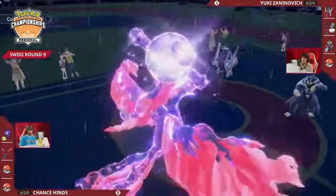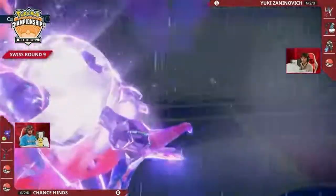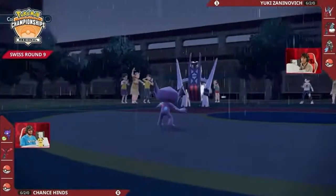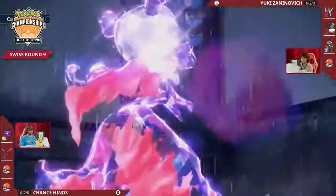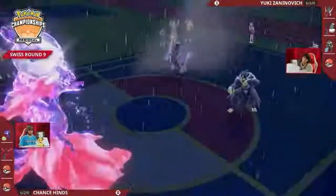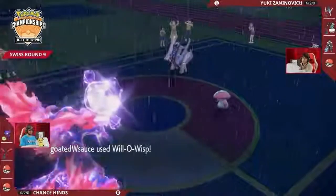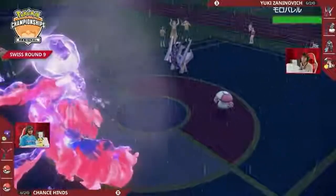The Thundurus is in the back and will come out at some point to Thunder Wave Moltres or go for Eerie Impulse. Right now it's Urshifu that's the problem — fastest thing on the field, boosted by Rain Dance. You can't put up a Reflect to stop it because Surging Strikes will critical hit. Yuki doesn't want to go for Surging Strikes just yet, doesn't think it's enough to KO, and sends Urshifu to the back. Amoongus comes out to take the Will-O-Wisp that would have mitigated Surging Strikes damage.